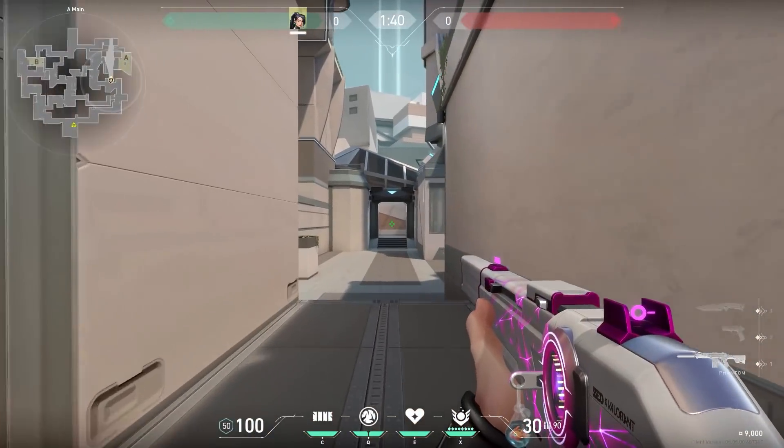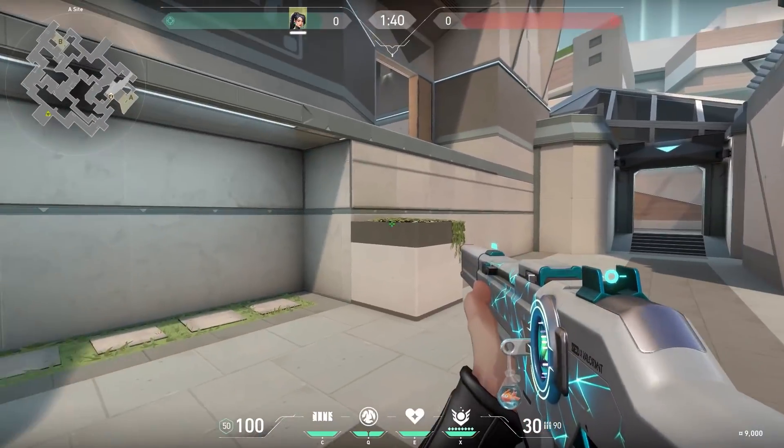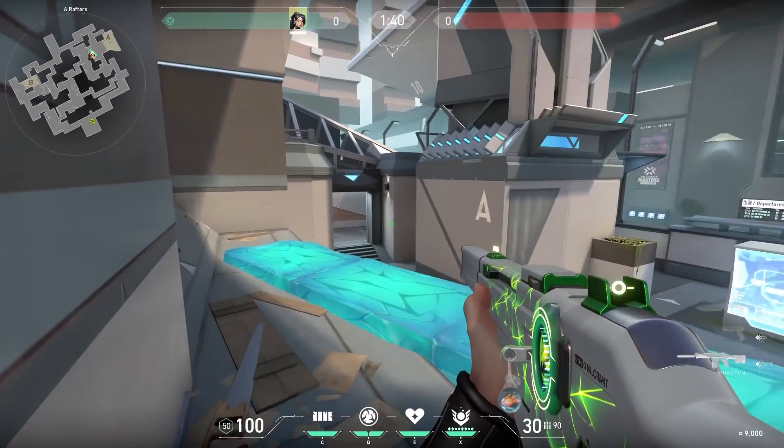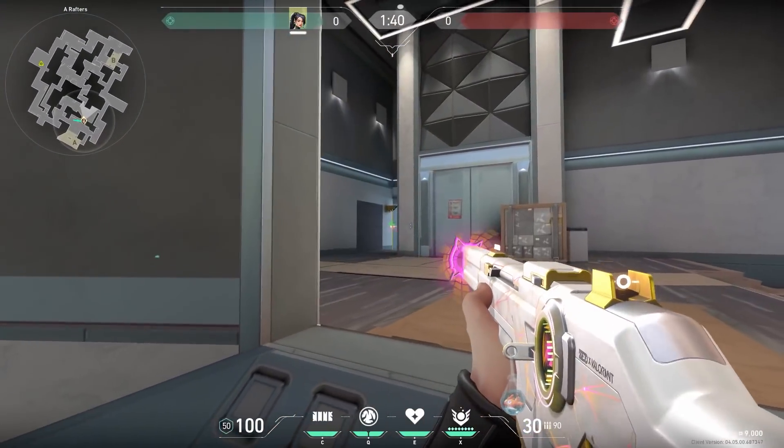This Sage wall I don't see a lot of people using, but it might be useful in some situations. On Split, when you have control over A-side and CT is smoked for example, you can place your wall on this box and jump on your own wall. And now you're suddenly on rafters. You can hold CT or you can even push to heaven if you are feeling confident.